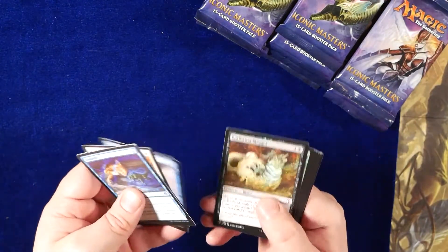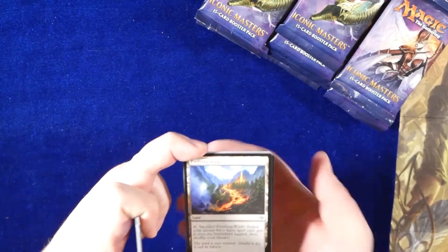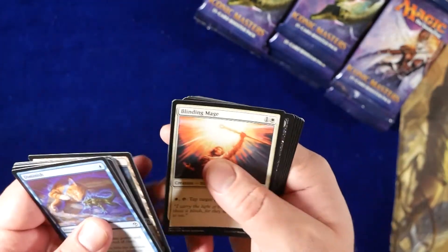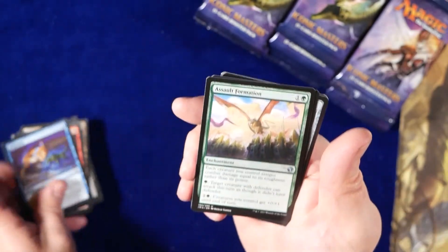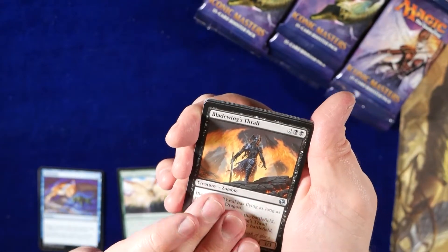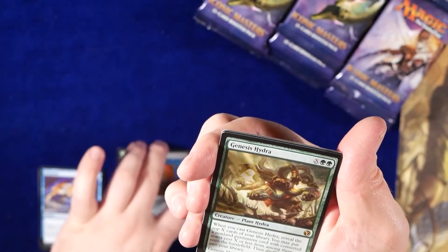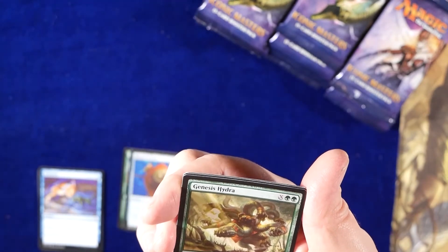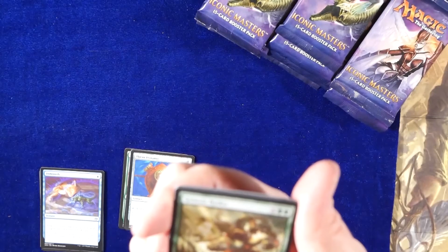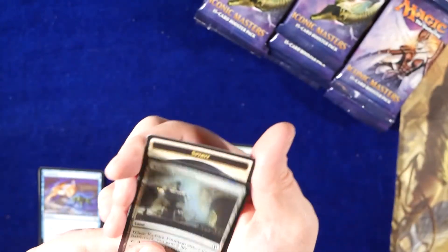I might be a little quieter than usual while going through this, because I really don't know. That's my favorite Evolving Wilds art so far — look at that art. At least this set order is normal. Formation, Bleak Weeks Thrall, Thrandomino, Genesis Hydra. Reveal X cards to your library, you can put a non-land permanent card with converted mana cost X or less onto the battlefield, and it gets that number of counters. Nice. And then we have a Radiant Fountain Foil.